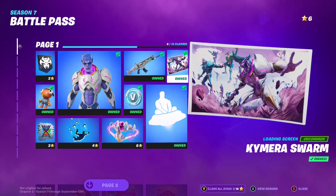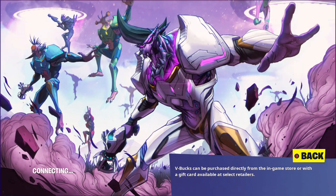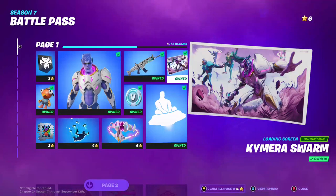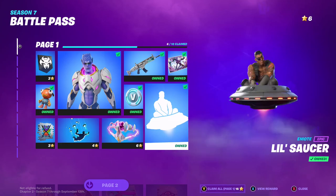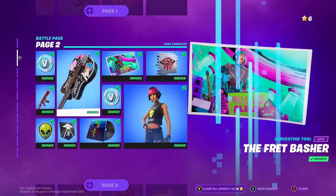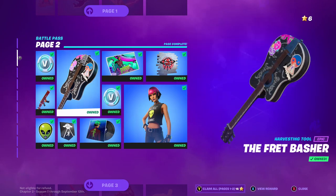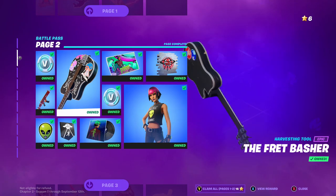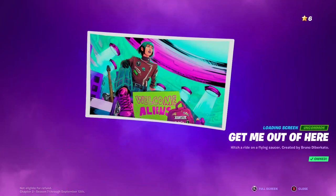We've got a V-Bucks reward and a loading screen. Pretty cool looking — different versions of him. Then we've got the Traversal Emote, pretty dope. Then going down, we've got V-Bucks, this pickaxe which is a guitar, more V-Bucks, and a loading screen. And then hitch a ride on a flying saucer created by Bruno.